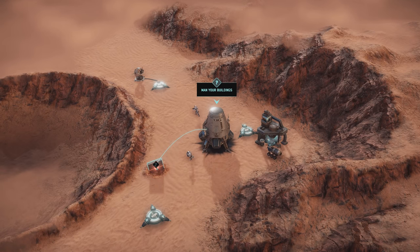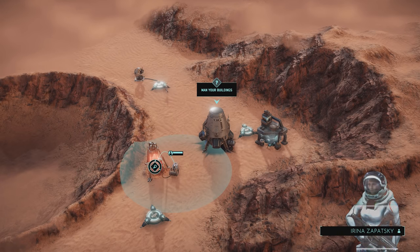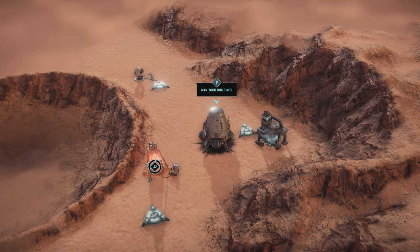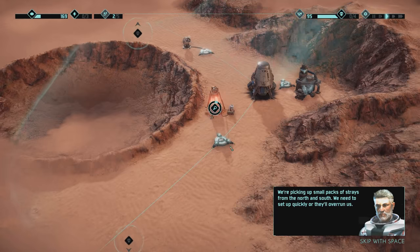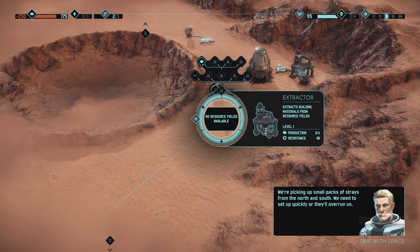Wait - I can send them to this as well. Oh, he's researching the monolith. We're picking up small packs of strays from the north and south. We need to set up quickly or they'll overrun us. Why can I not build a machine gun there? Oh wait, they're not coming yet. Those guys are coming.